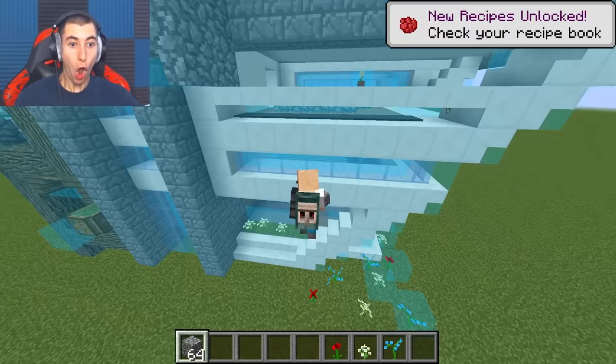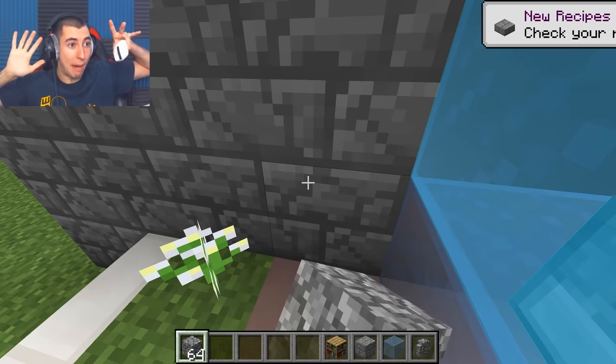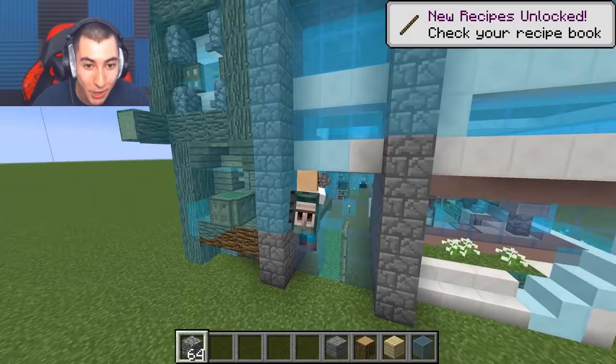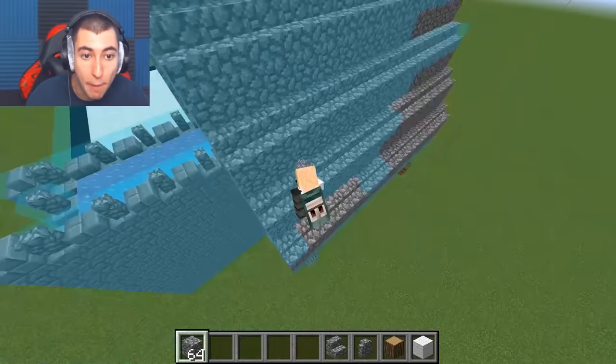And then boom, look at this - it'll literally start building. Look at this bro, I'm clapping and I'm still building! I'm literally not touching my mouse, I'm not doing it. If you guys want me to jump I will literally jump - this is actually nuts. I'm literally not doing anything and it's building for me. Oh my goodness, I don't know why I haven't used this before in another building competition.